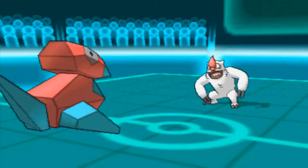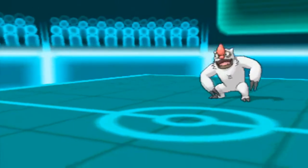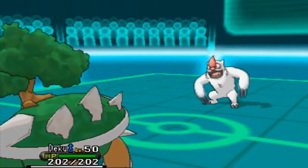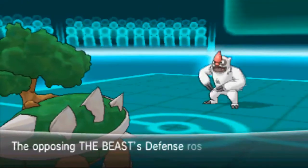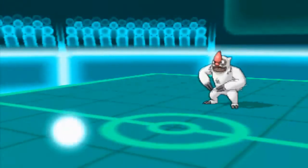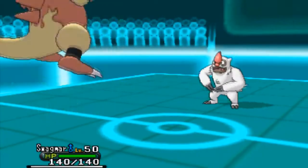Here he goes for the Taunt and I can't get the Thunder Wave off, which is really annoying, because this thing paralyzed would be quite helpful — it's not fast. A burn would definitely have been the most helpful. I'm really not sure if he's running Facade or not though, so that could have been scary. He gets a Bulk Up off, and I know this thing is really scary with Bulk Ups. I just want to get a Toxic on it, because if he wants to stay in and try and sweep me, Toxic is probably the best way to go about taking this thing down.